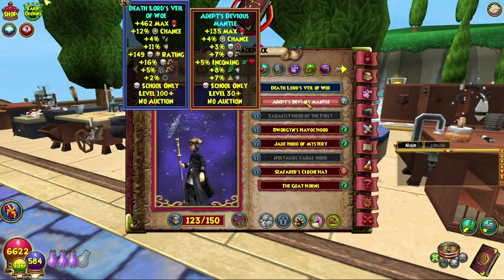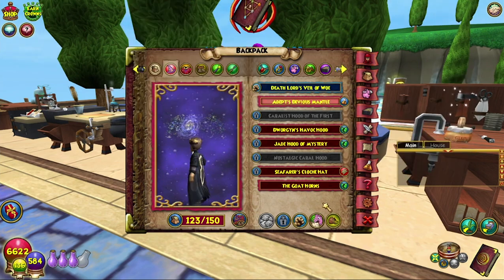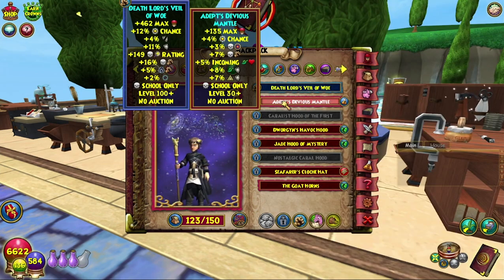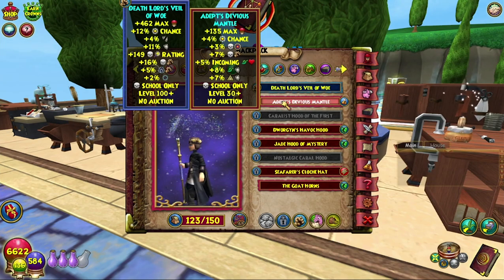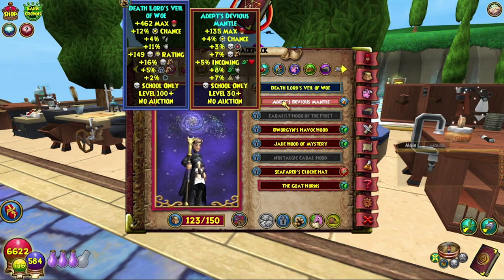This is actually pretty good. I don't know the exact stats compared to the Zeus Hat or the Senators which you need in order to craft it. But 135 health, 4% power pip chance, 3% death accuracy, 7% damage for death, 5 incoming, 8 resist to life, and 8 resist to myth — is pretty decent for level 30, especially the damage. 7 damage at level 30.